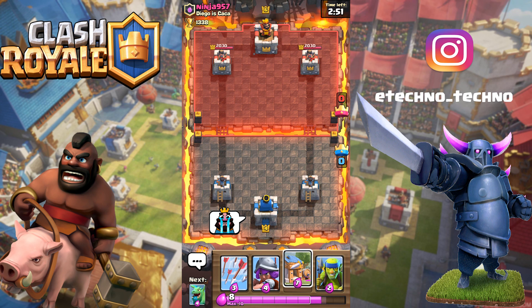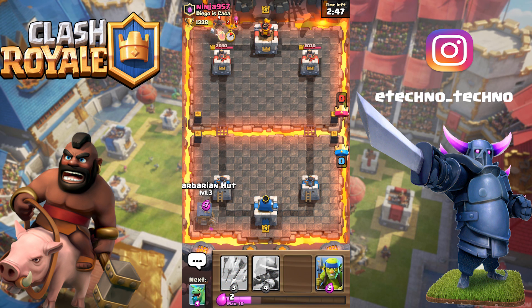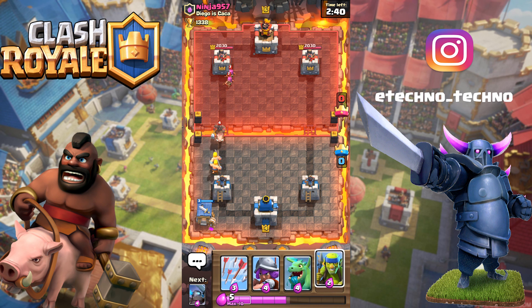We're immediately hopping into a battle. This guy is level six. We're level four — technically still a level three. So we're gonna start off with a barbarian hut in the back. He's gonna start off with a hog rider and we need to try to eliminate it.